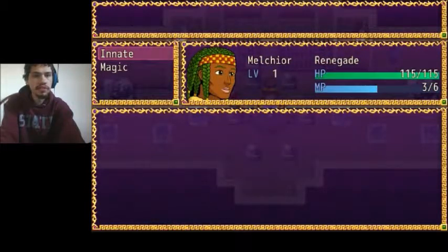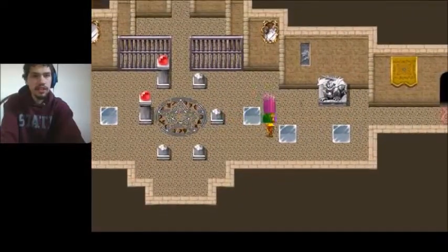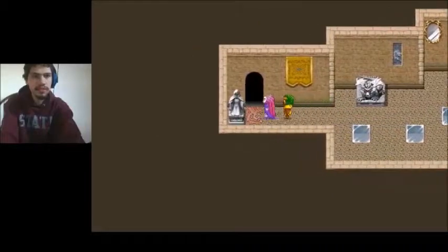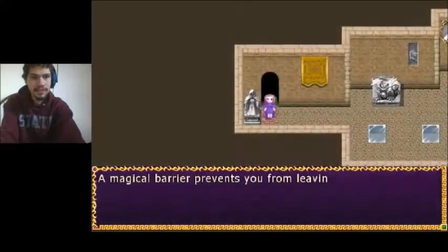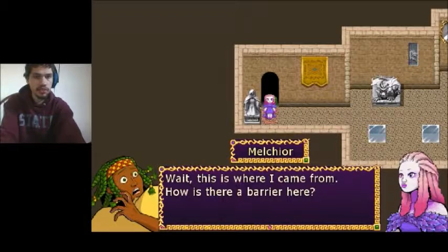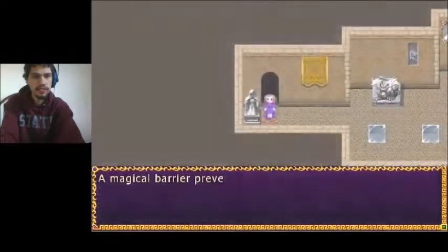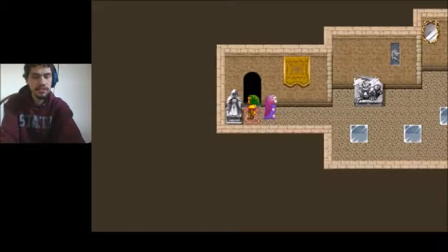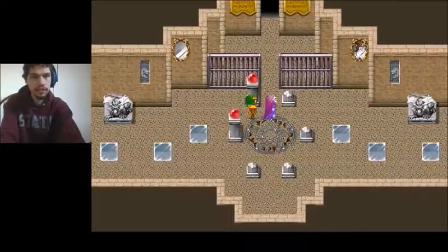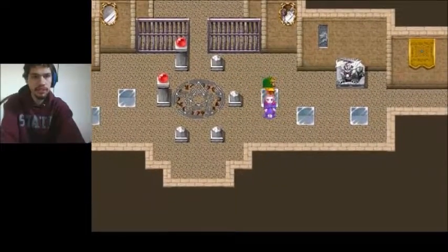Okay, he may have spells — no, he does not. So we'll have to figure that out. I don't know where to go, to be honest. Let's go left. Actually, there's a barrier — it's the same barrier that kept you here your whole life. Wait, this is where I came from. How is this barrier here? I'm guessing this is some kind of magic barrier for Melchior.